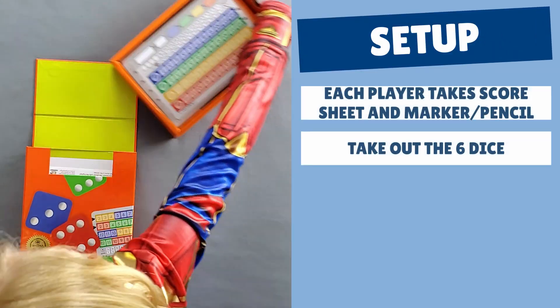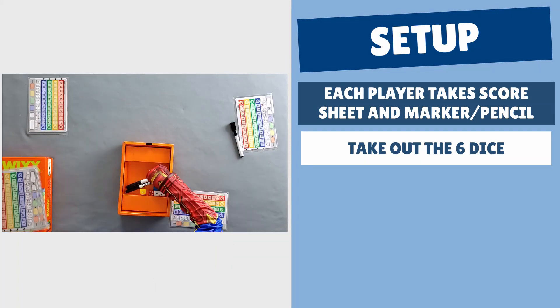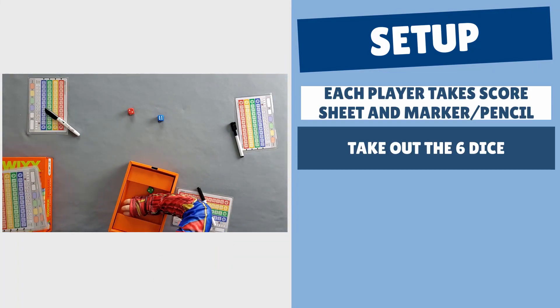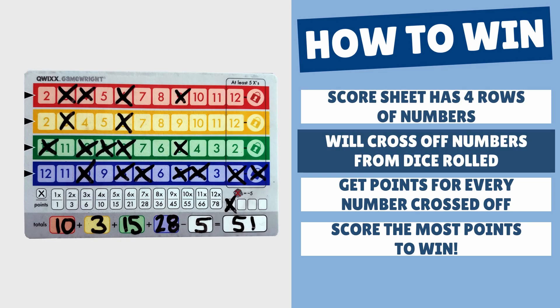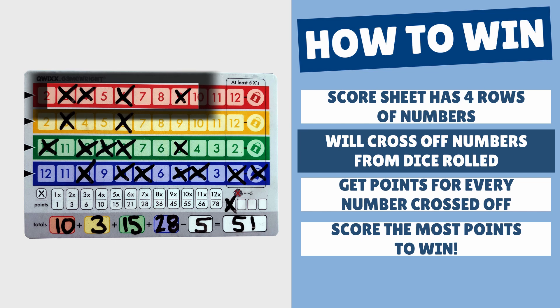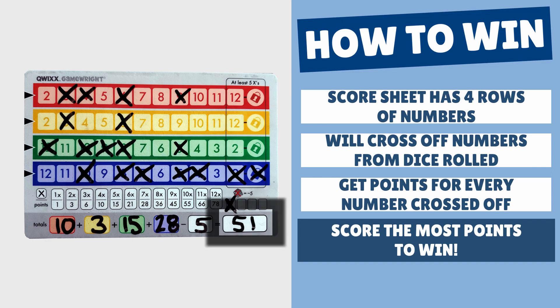This is one of the easiest games to set up. Each player takes a score sheet and something to write with. Then grab the 6 dice and you're all ready to play. Take a look at your score sheet and you will see 4 rows of numbers with different colors. During the game, you will be crossing off numbers based on the dice rolled. When the game ends, you'll get points for every number crossed off in each row. Score the most points to win the game.